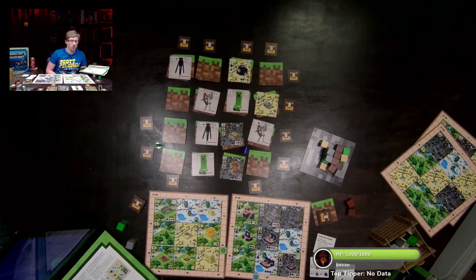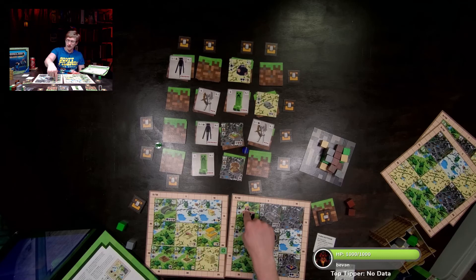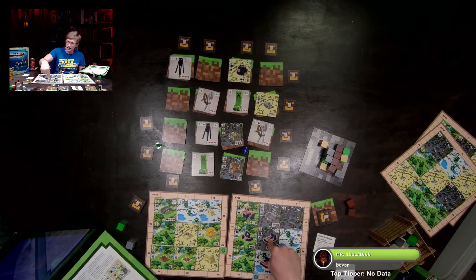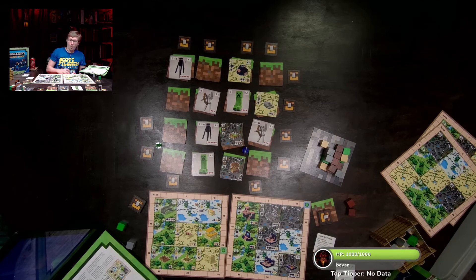That ends the turn so we score materials now. Steve gets continuous obsidian — 6, 12, 18, 24, 30 points across five spaces, so he scores thirty for materials. Adding to his previous 32 makes sixty-two total. Steve is doing great!